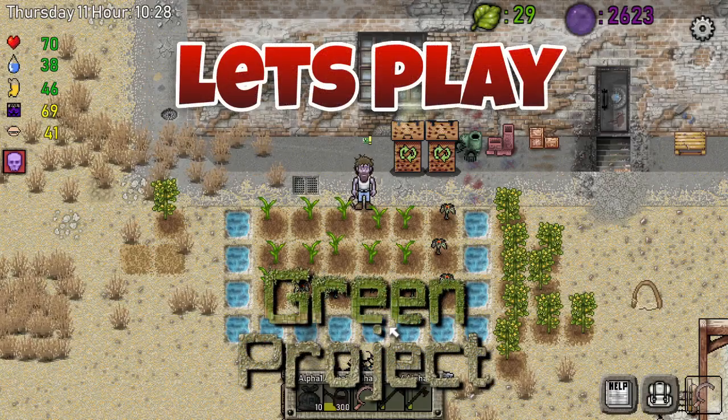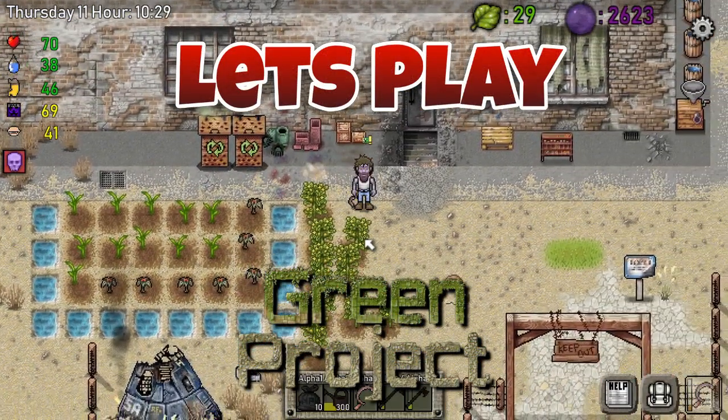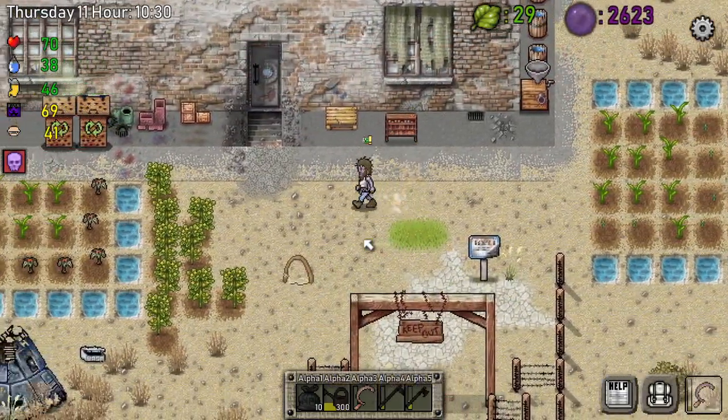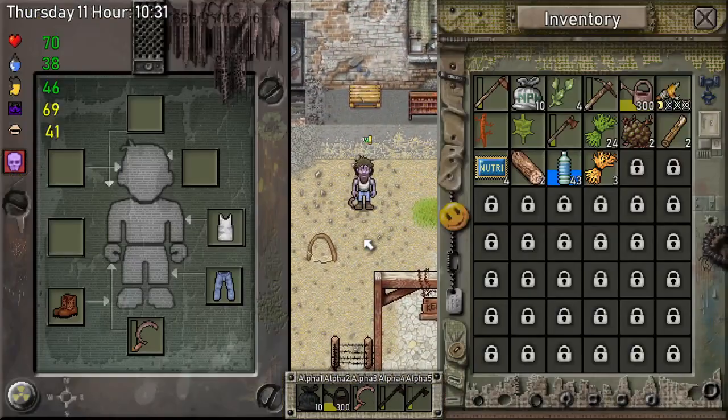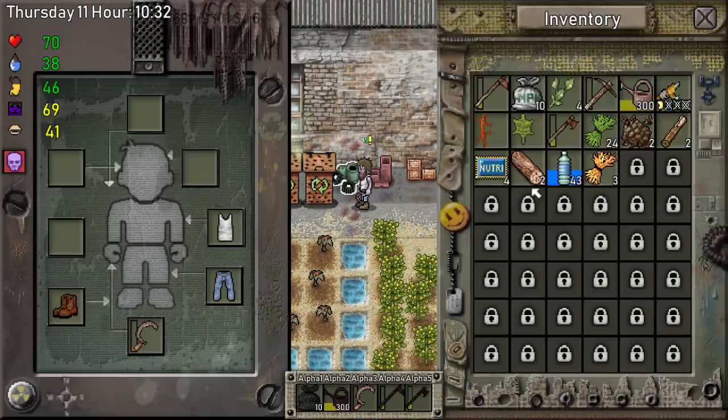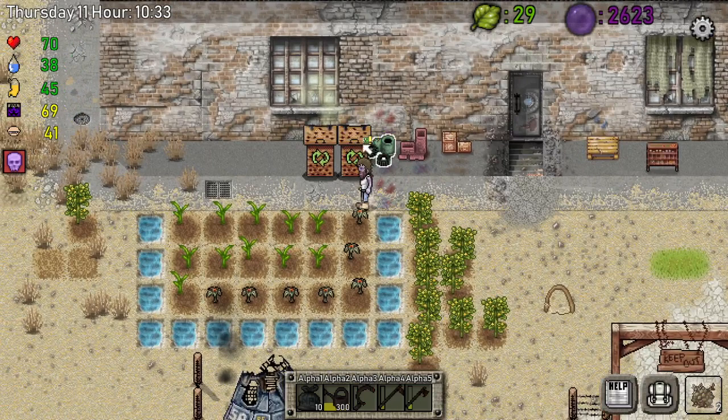Hey guys, my name is King C and welcome back to another episode of Let's Play Green Project. In this episode we're gonna get busy because we need some inventory space and we need a lot of stuff.